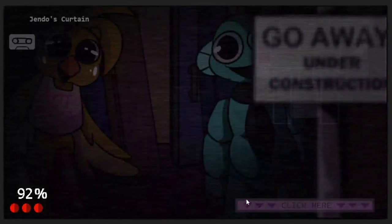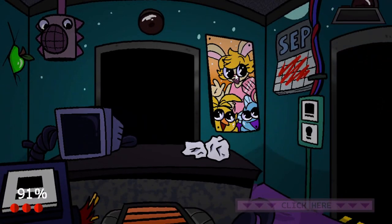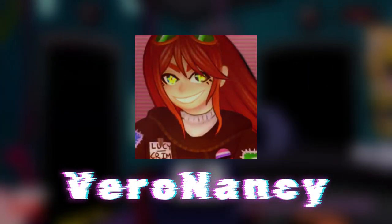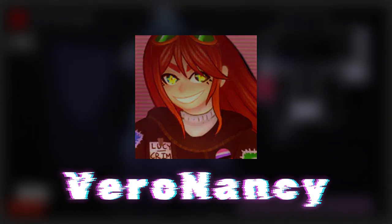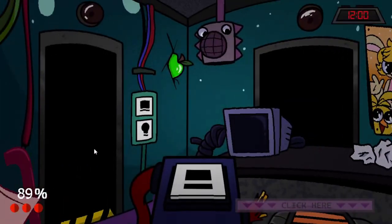A few more updates to Night 1: I added some easter eggs, updated some sounds, and fixed some glitches. Something I'm really happy about is the power usage — I felt like it was a little too lenient in the first update. I got some tips from VeroNancy, who helped me out with the AI when I first worked on Night 2, and they've agreed to work on Financing Daisies with me again — hooray!